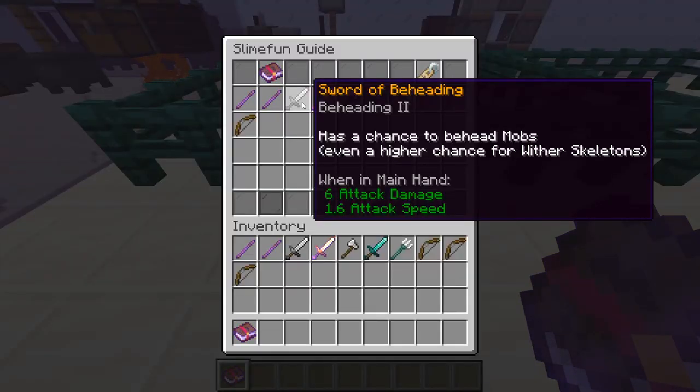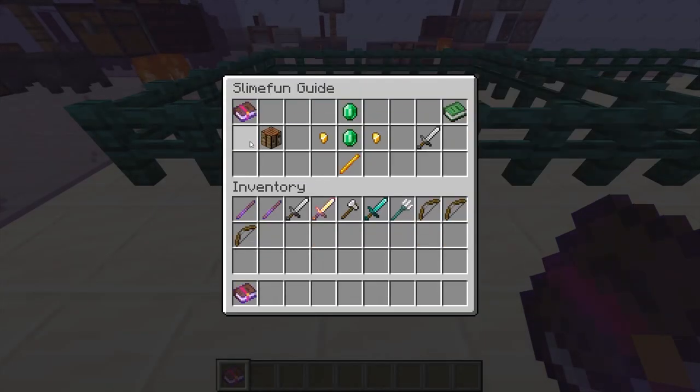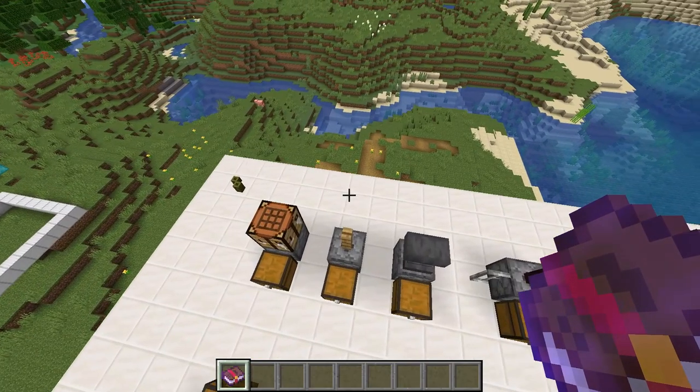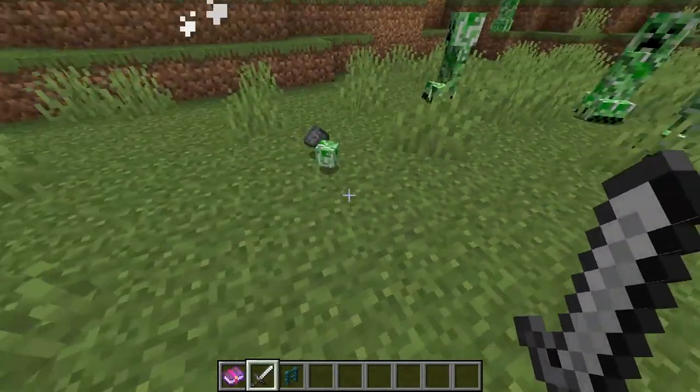Next, we have our Sword of Beheading. The Sword of Beheading is ideally used for Wither Skeleton skulls because we need a lot of Nether Stars for late-game SlimeFun. Beheading 2 already has a higher chance than Looting 3 to behead Wither Skeletons; however, you can also put Looting 3 on it. On the screen I'm gonna put some stats on how much you get from Beheading 2, Beheading 2 with Looting 3, and just Looting 3. The Sword of Beheading is just magical lumps, two emeralds, and a blaze rod. Tier 2 magical lumps are composed of four Tier 1 magical lumps, which are just made of Nether Warts in your grindstone.